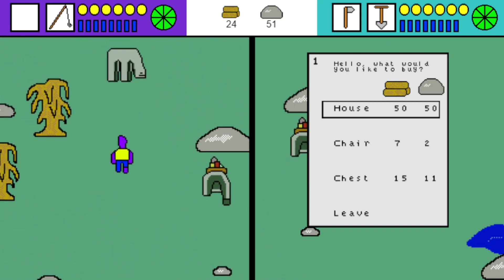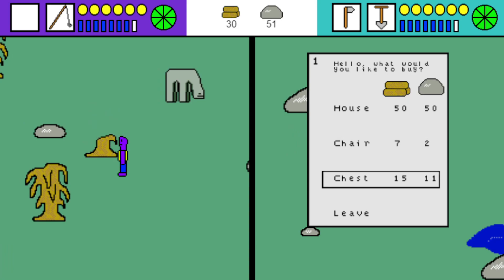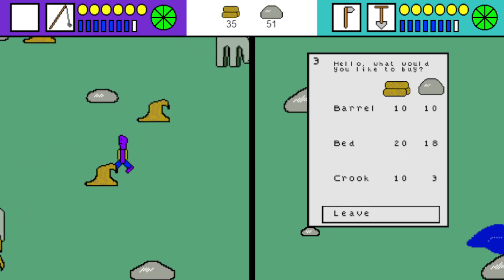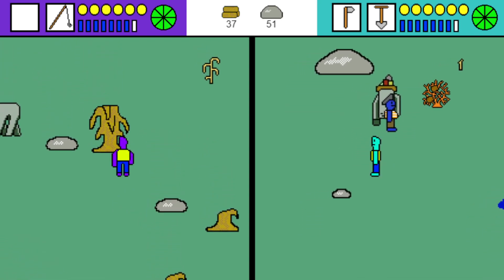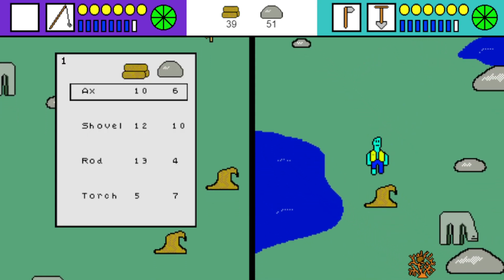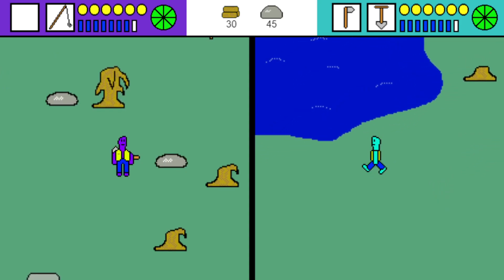Hello — what would you like to buy? Bill sells a house, chair, chest, saddle, fence, gate, barrel, bed, and crook. Let's save up for the house first — that requires 50 wood and 50 stone. I'll buy an axe to speed things up.